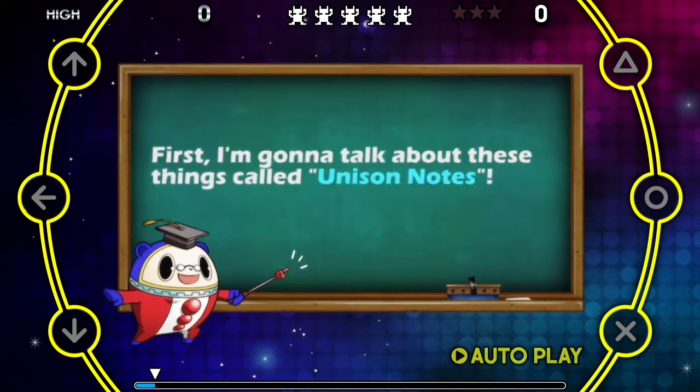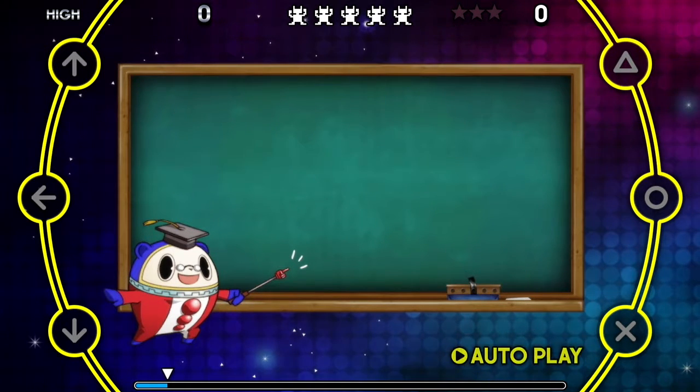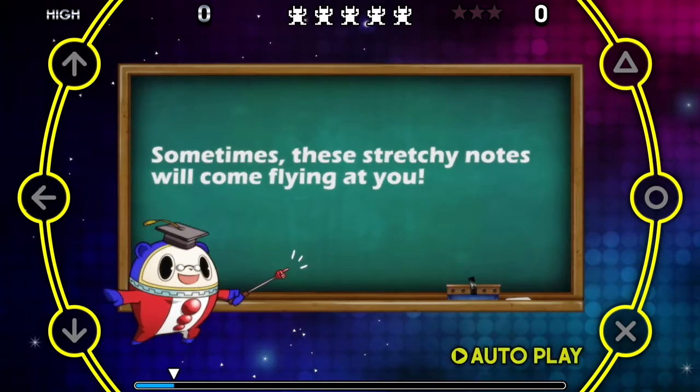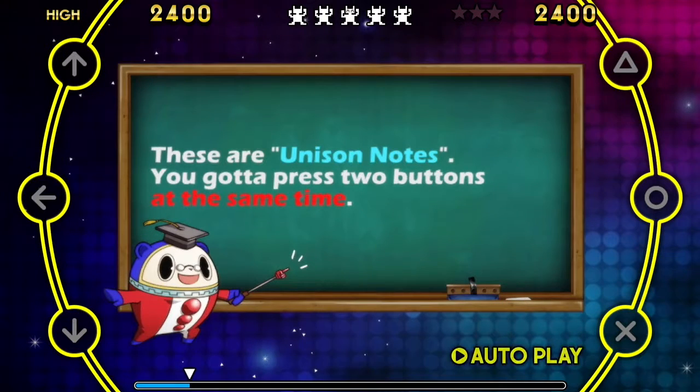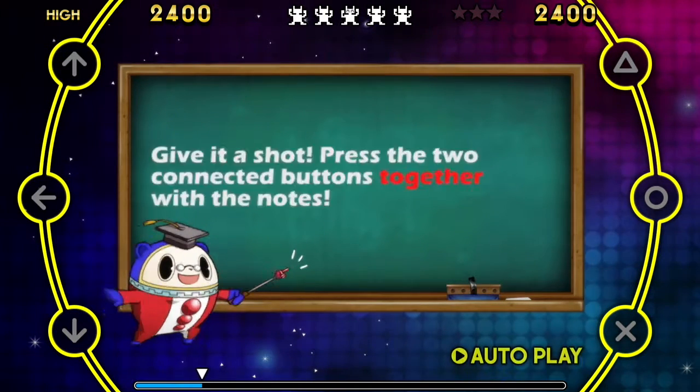Time to get into your next lesson. First, I'm going to talk about these things called unison notes. Sometimes these stretchy notes come at you — these are unison notes. You've got to press two buttons at the same time. Give it a shot — press the two buttons connected with the notes.